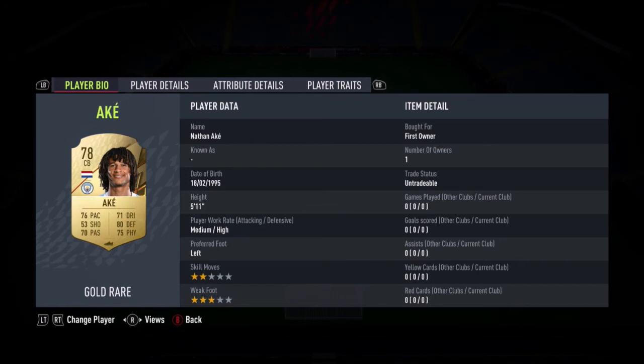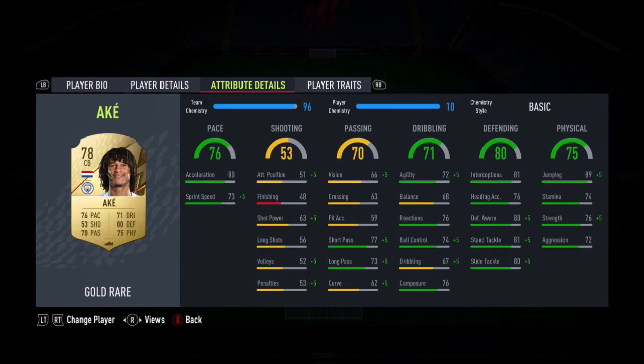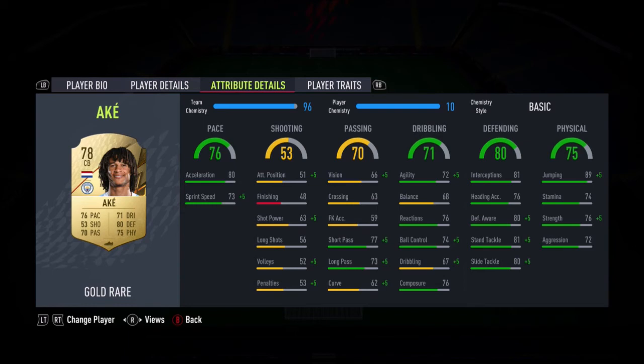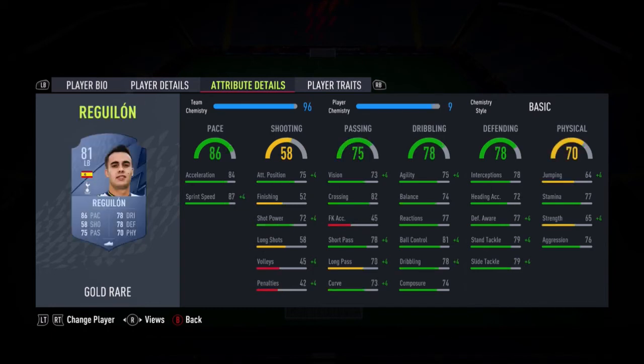Next we've got Ake. I'm not a big fan of 5'11" — in my head 6' is fine but 5'11" feels too small. His stats are really good though — exact same pace as Romero, exact same agility and balance, with good defending and good physical. Strength and aggression might let him down a little bit but he does have a good jump to make up for his height. Reguilon looks very well-rounded — good defensive stats for a fullback, agility and balance is okay, decent pace, and decent passing. Quite a well-rounded fullback.